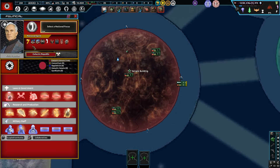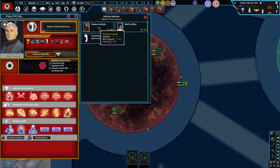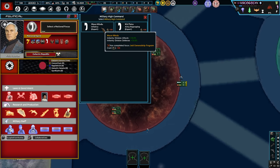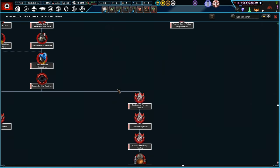We currently have a different Chancellor — we do need to eventually get Palpatine in. Looking at political advisors, we could bring in Padme to spend some of this political power early. I think we'll go with a daily political power gain of 0.5 — that would be more beneficial. We can also call up Mace Windu, Kit Fisto, and Anakin Skywalker.